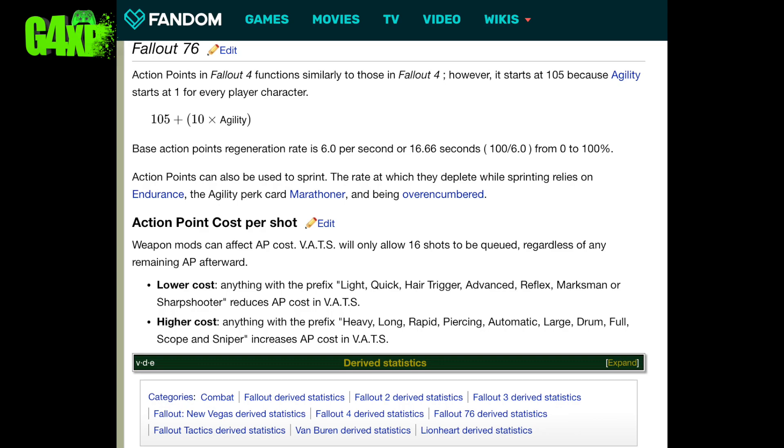Anything that has the prefix heavy, long, rapid, piercing, automatic, large, drum, full, scope, or sniper will increase the AP cost in VATS. Essentially that hasn't changed from Fallout 4 - it's exactly the same. That's the best description I could find searching the internet.